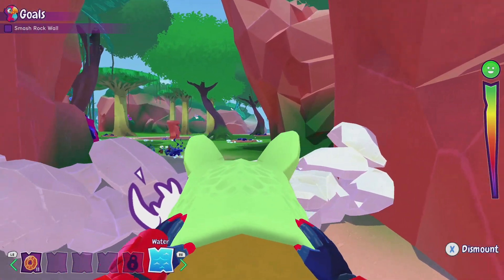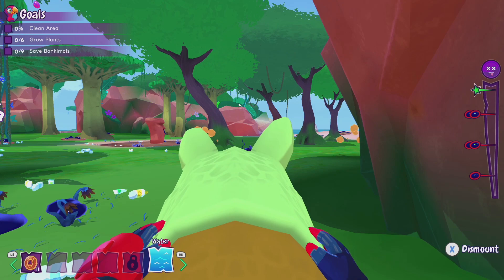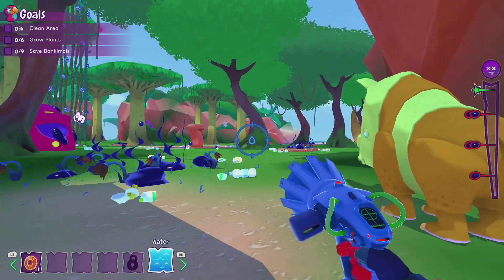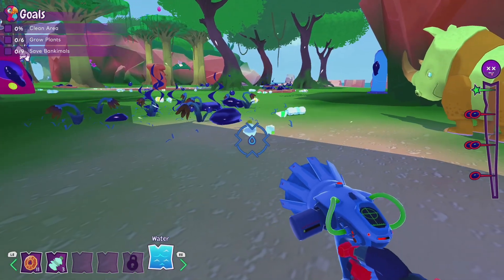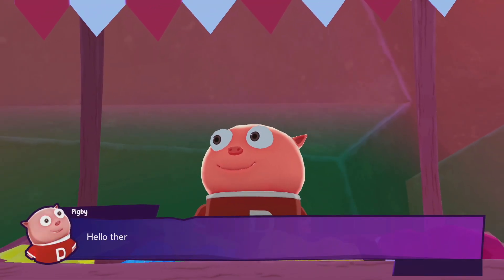Jump on the Rhino's back. Wala Hoa Wai. First we're going to clean up all the plastic as usual. We do have 140 pieces of plastic to clean up.